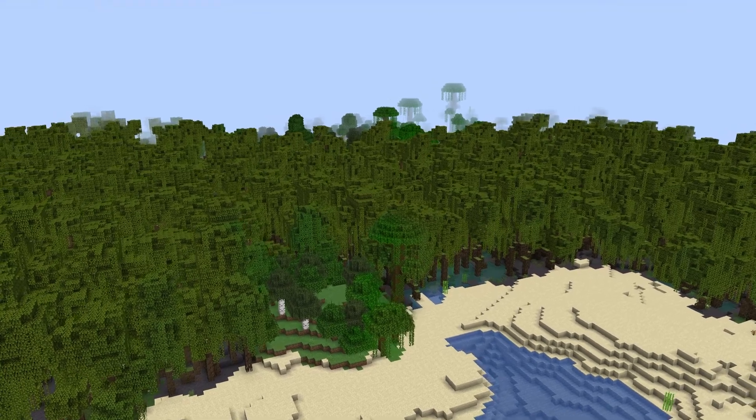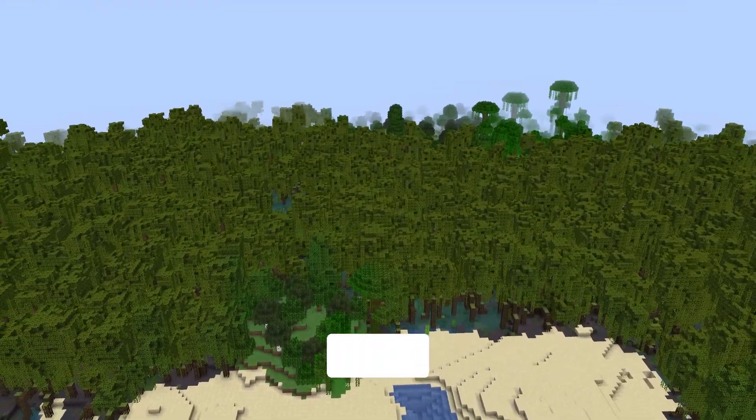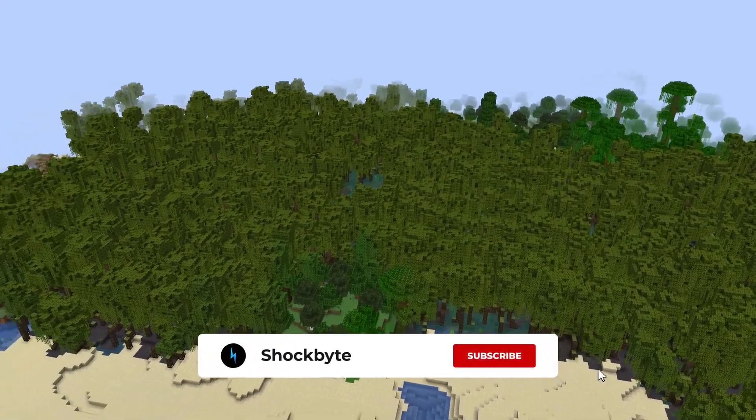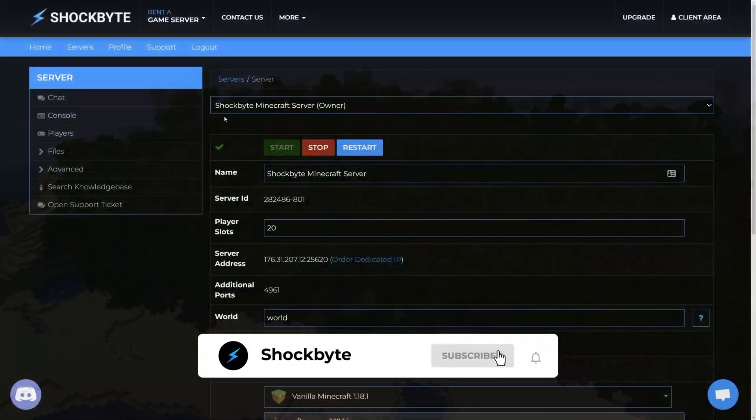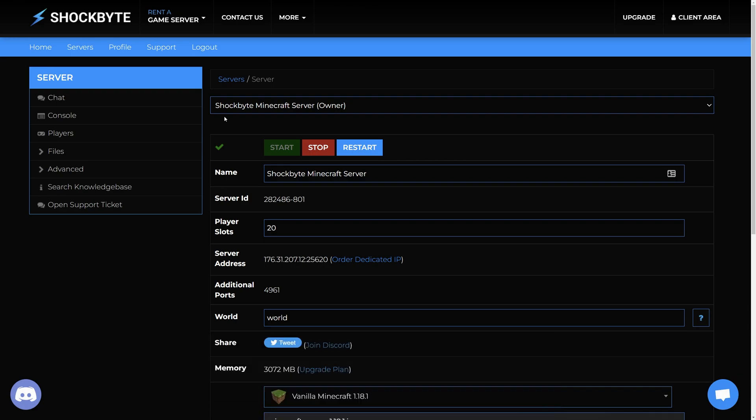Updates can include changes to blocks and terrain generation of your Minecraft world, which can cause issues when switching between versions. This update is a major example of that with all of the new biomes. It is massively important to create backups to make sure you have a copy of your previous server files in case something breaks from updating, or if you want to restore your server to a previous version.